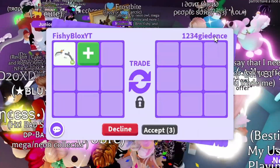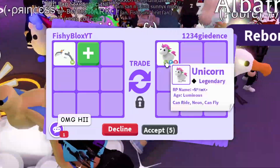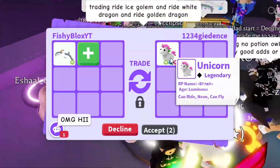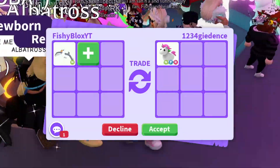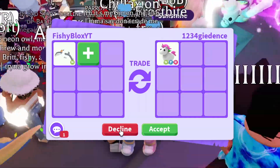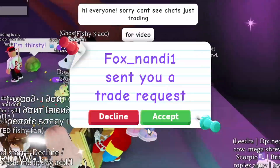On to the next trade. I just want like an out-of-game pet, something I could trade easily. They have a neon fly ride red unicorn and a luminous as well, but it's not out of game and I feel like it doesn't have a lot of trading value for high traders, so we're gonna decline this one and see what else is out there.